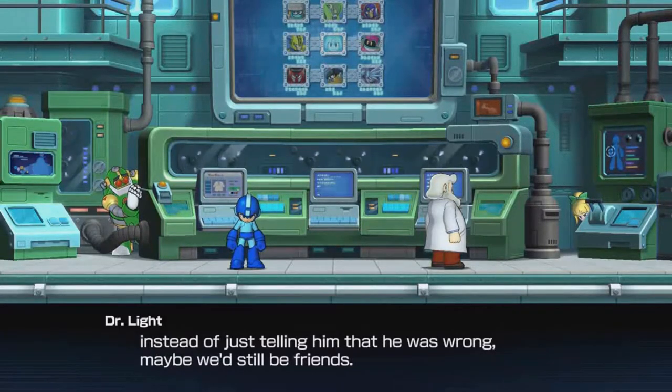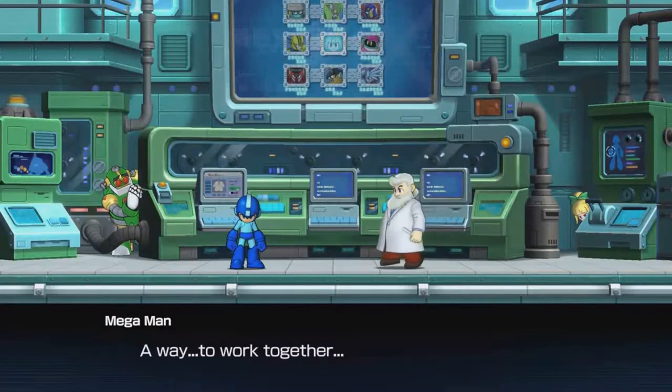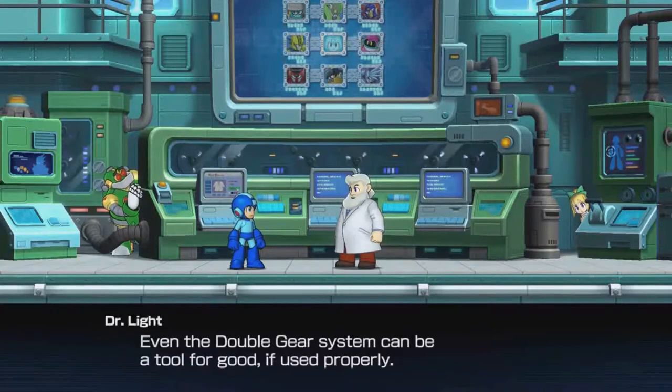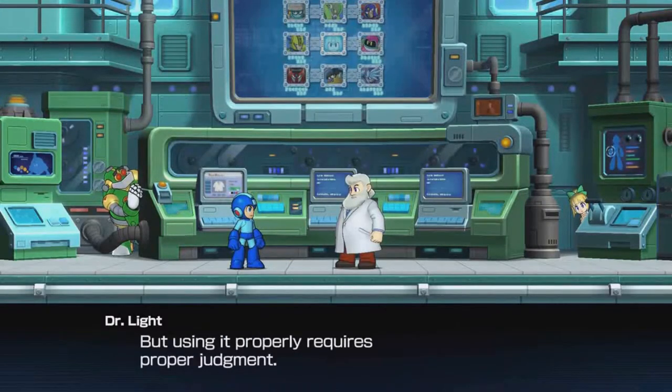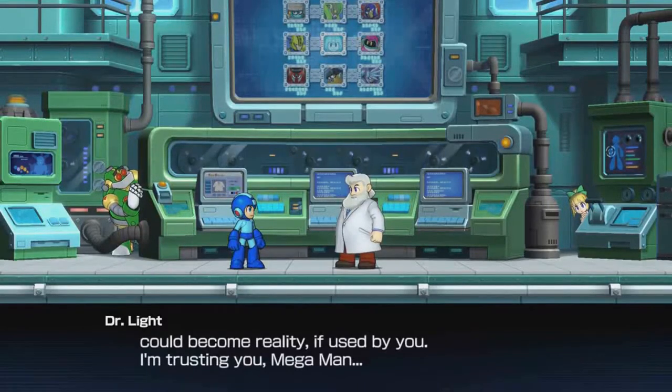Doctor, I never knew. If only I'd shown him there was a way to work together instead of just telling him that he was wrong — maybe we'd still be friends. A way to work together. Even the double gear system can be a tool for good if used properly, but using it properly requires proper judgement. Wily's dream of developing technology to make any robot into a hero could become reality if used by you. I'm trusting you, Mega Man.